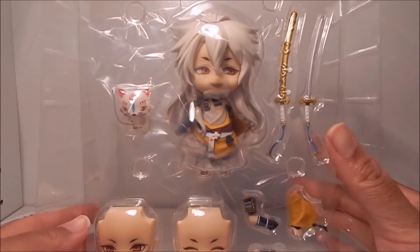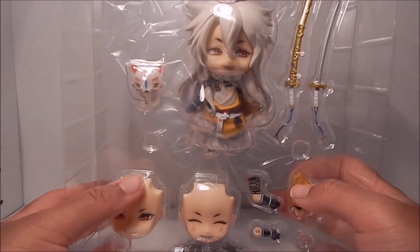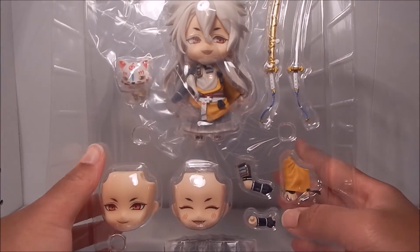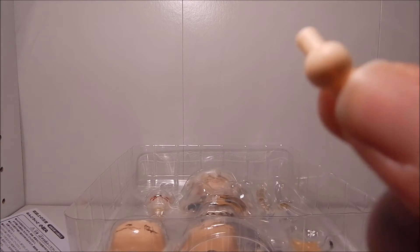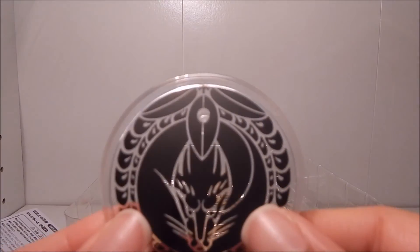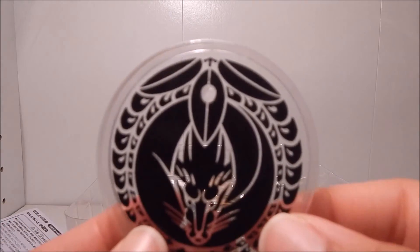Here we have Kogitsune Maru. Like I said, it's very limited in items — it's just him, Konosuke, the two versions of the sword, two extra arms, and two extra face plates. Next we have the typical Nendoroid extra neck joint. And here we have his base, but unlike most Nendoroid bases for the newer models, this one is circular — not like the little pegboards we've been seeing.